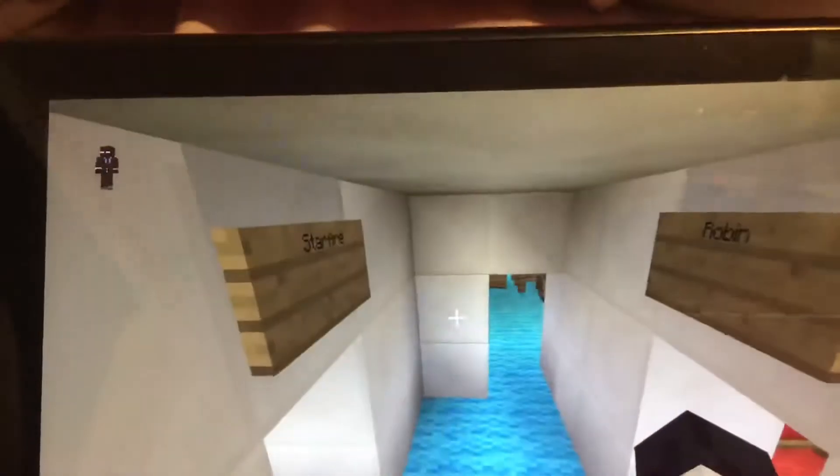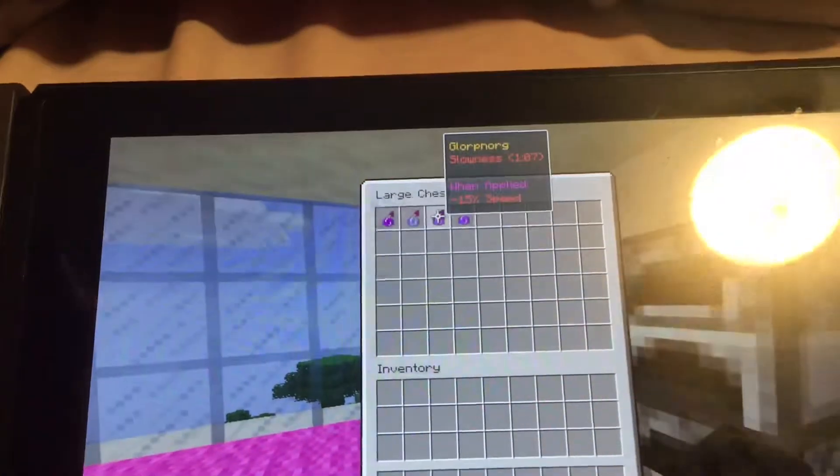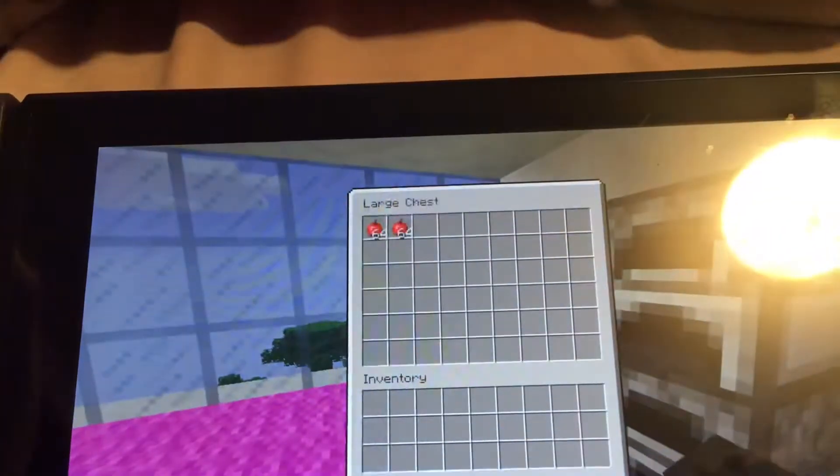And if we go up even further, we have Starfire's room, which has Starbolt, Laser Eyes, Glorp, Norg, and Fly Smash. Down below she has 264 stacks of apples.